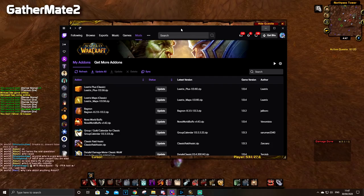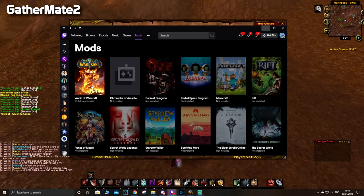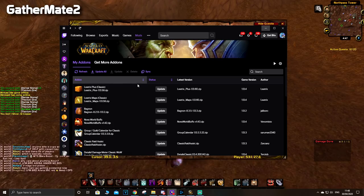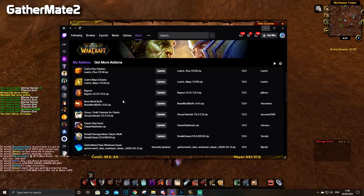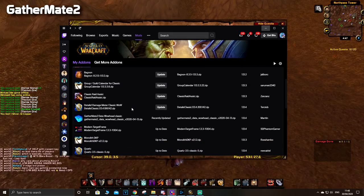The best way to install it is through the Twitch app. What does the Twitch app do? It's an app where you can watch streamers — you can follow me at twitch.tv/frostadamus. You go to Mods, select World of Warcraft, and here you can see your add-ons. Some of mine require an update — I can update them at a click of a button. You don't even have to manually download or install anything, and you can always keep them up to date with ease.